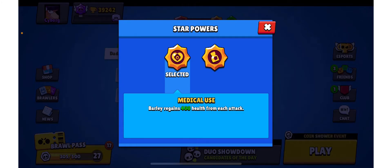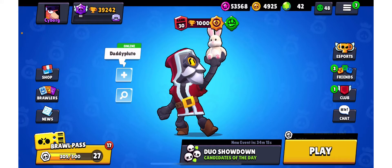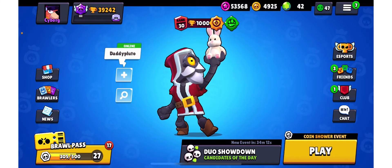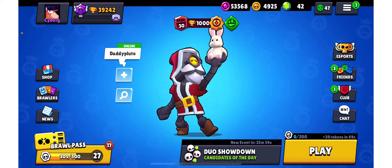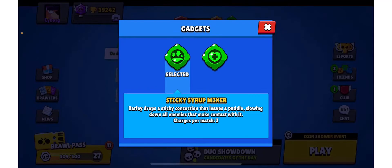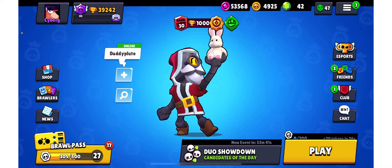In showdown you get power cubes, so your damage ramps up over time — you don't need more damage early, it comes naturally. In duos you want to focus more on the late game and make sure you don't get pinched in the later stages. For gadget I used Sticky Syrup Mixer — this map had lots of aggressive brawlers like Surge, Mortis, and Edgar, and this gadget counters them well. As a disclaimer, all of Barley's star powers and gadgets are great, so use whatever you have.